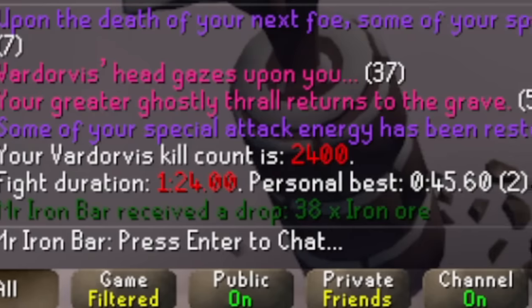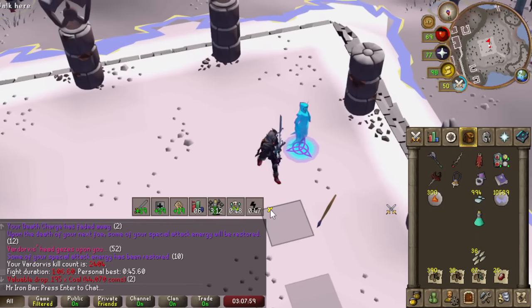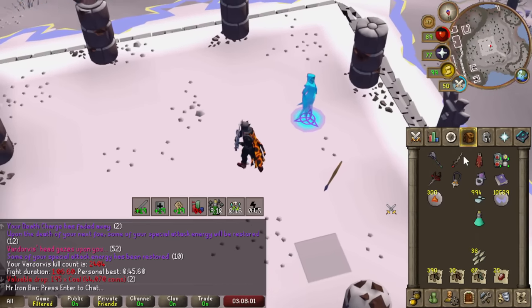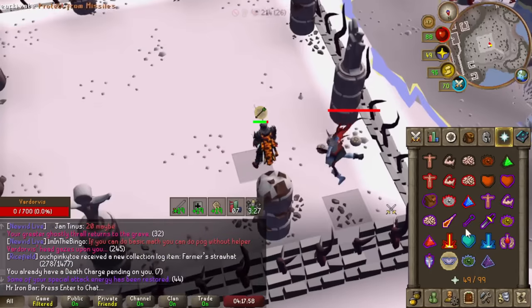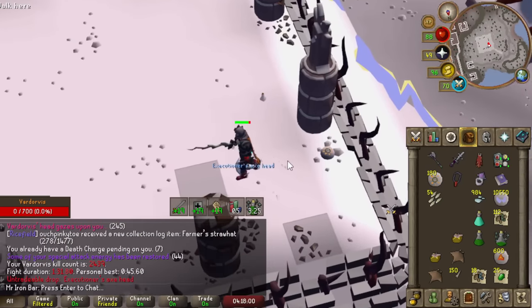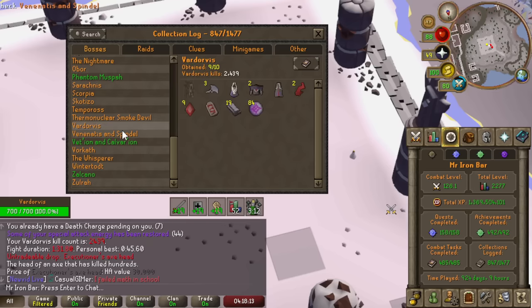2,400 kills — we are now 600 away from the average pet rate. I've done the last three kills without any food. Zaros's Godsword is just pulling through with the Blood Fairy assist. I still have the Death's Charge active.